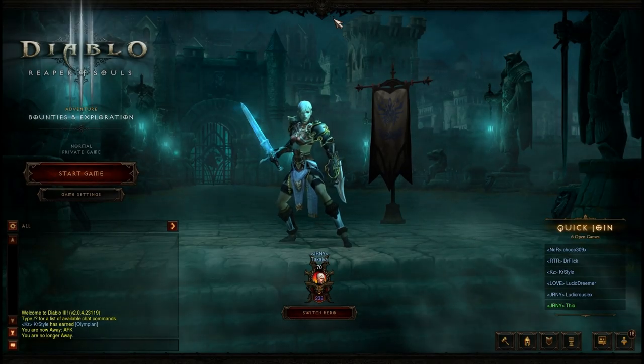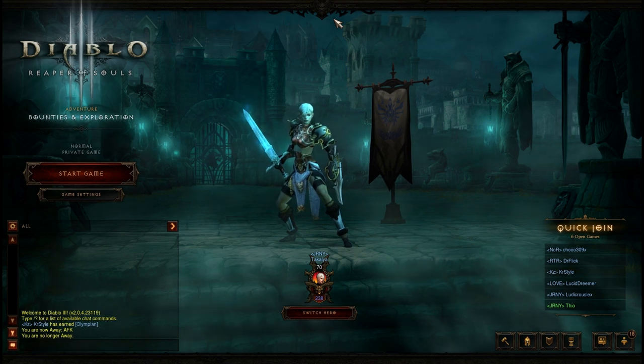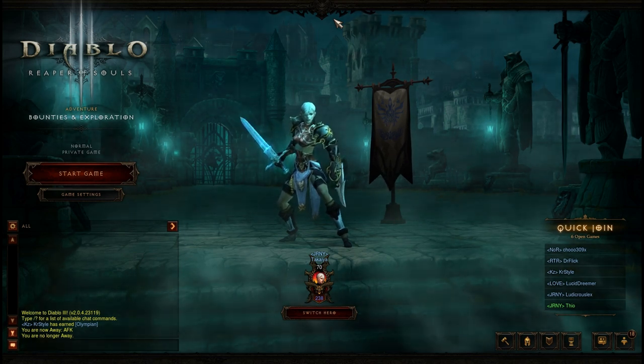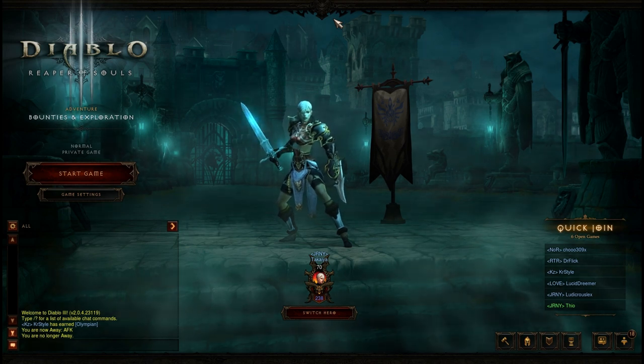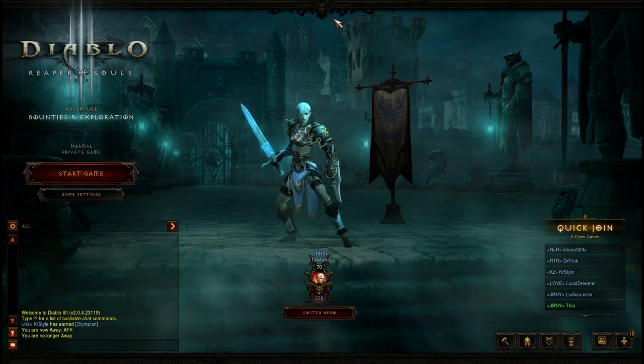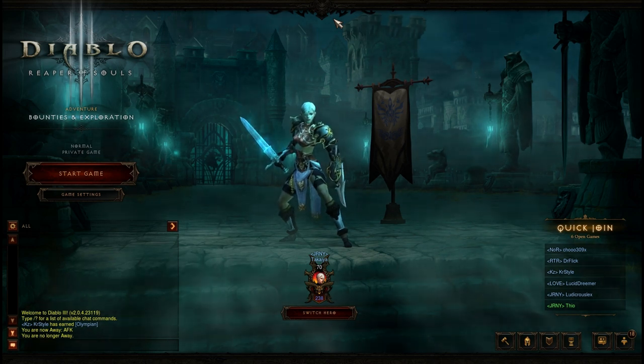Hey folks, this is Kalani. I want to talk to you about the achievement Historian of Westmarch. This is the achievement to get all of the world lore books in Act 5. This includes the History of Westmarch, the Plague Tunnels, the Deserter's Journal, the History of Pandemonium, Discovery of Sanctuary, and Nephilim Rifts.